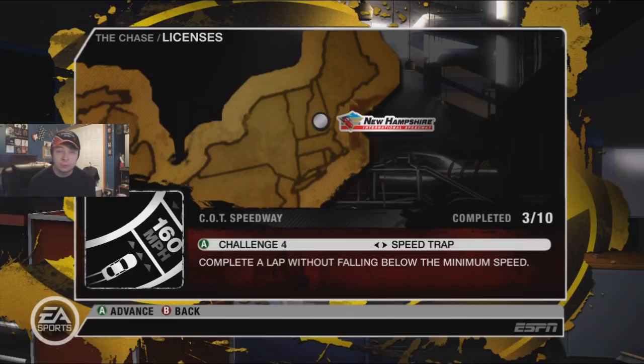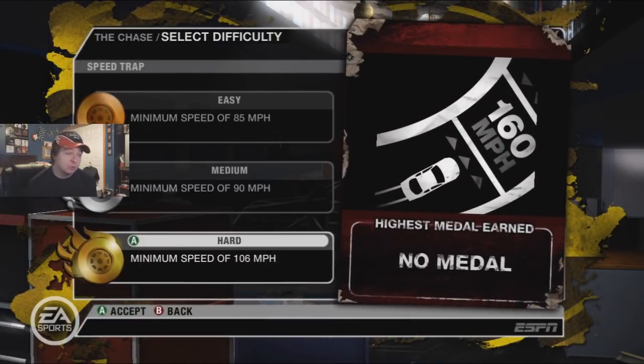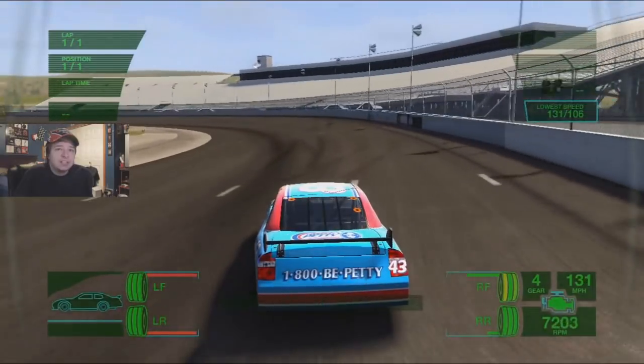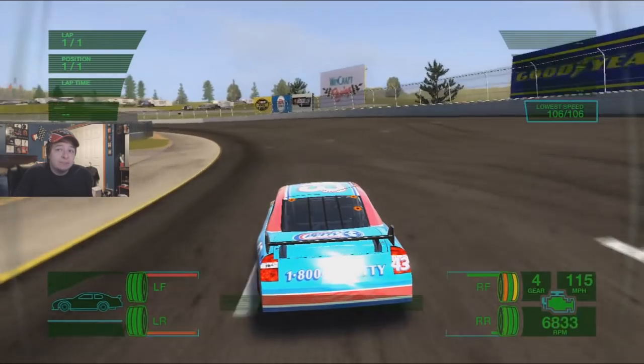It's a speed trap, so that's always going to be torturous. Stay above 106 - 106 was the nightmare one we had at Richmond. I'm scared, I don't want to rage but I feel like it's gonna happen. The minimum speed is 106 so I'm gonna try to think of this like Richmond and really try to go wide and go in.